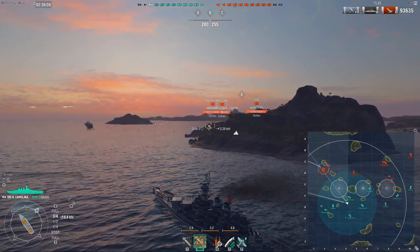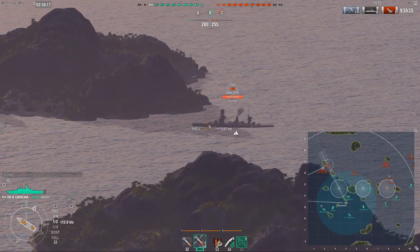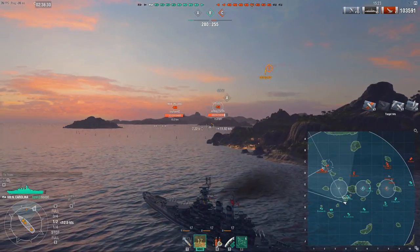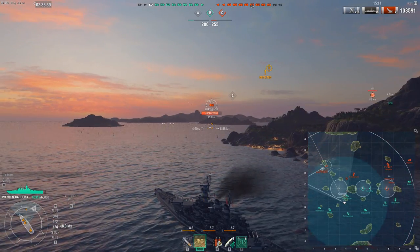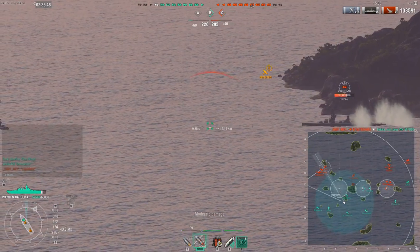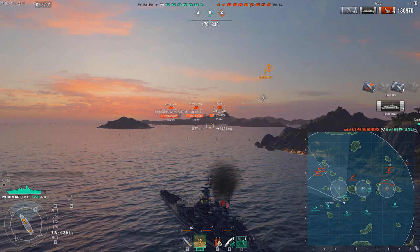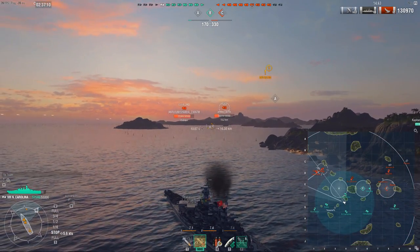Note how I'm arcing the shells over the island — other battleships don't really get away with this, but the NC can arc shells so well that you can nail people behind islands. I'm using the spotter plane not to increase my range, but just to see the Fuso as I arc shells over the island. This ability to arc shells is quite unique among battleships and gives so much more versatility. The loss from having very slow shells is gained back tenfold in the ability to arc over pretty much any cover, combined with incredible dispersion and very consistent penetration.